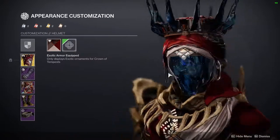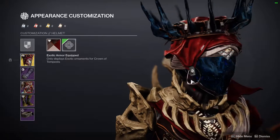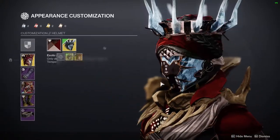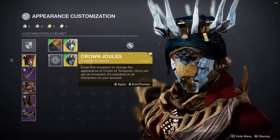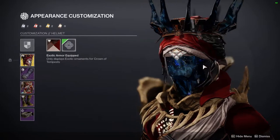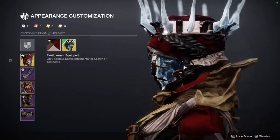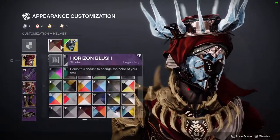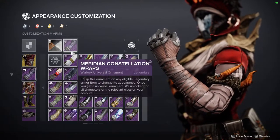The Crown of Tempest is one of the best exotics in the game for warlocks — they get their super and abilities up very fast. The default look is super cool, and so is the alternate ornament. The only unfortunate part is the crystal does not change color. Even so, the default version is very universal and works with almost everything.